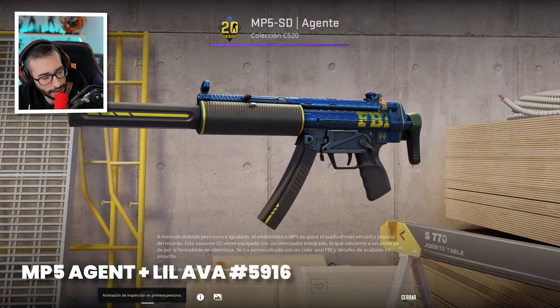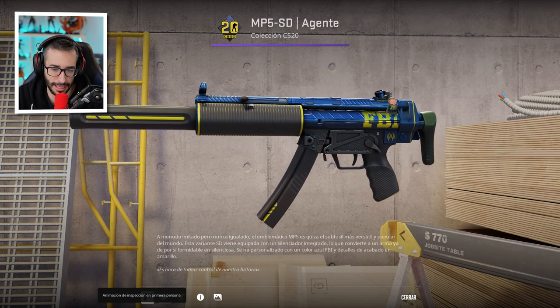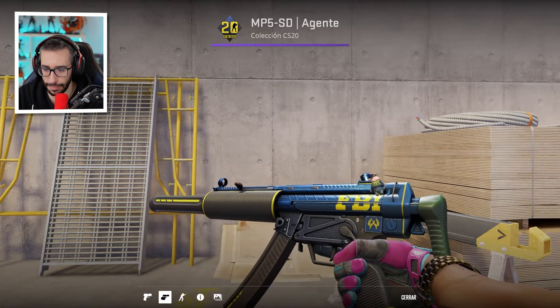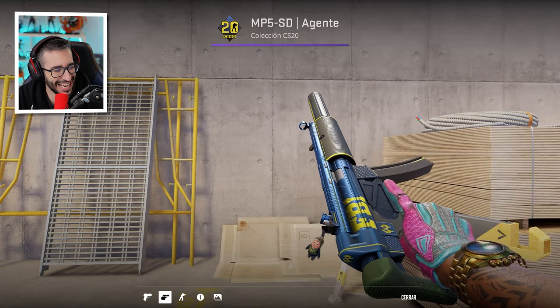We have the MP5 Agent with the Lil Abba keychain — this is sensational, this is a must. As I said before, if you have this skin and can put this keychain, it integrates perfectly. It looks incredible.